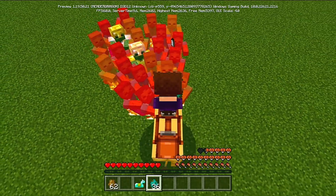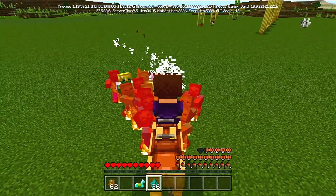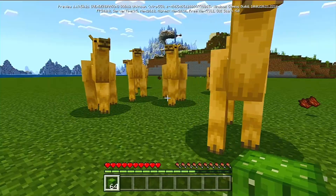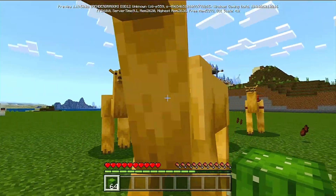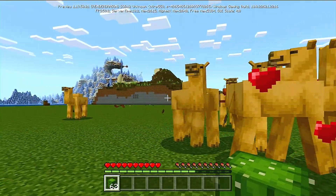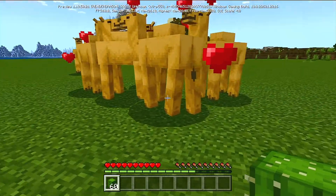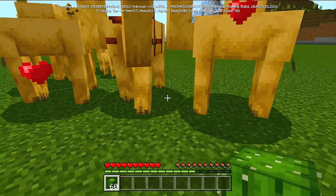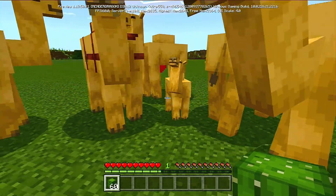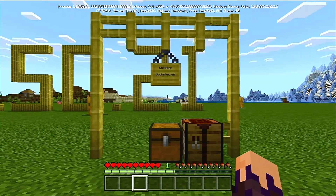This mob will be perfect for traversing the night deserts — as long as you handle elevation, it's the ideal mob for traveling at nighttime. If you want them to follow you, all you need is some cactus. If you want to breed camels, just feed them cactus and you'll see some beautiful baby camels. Just adorable!